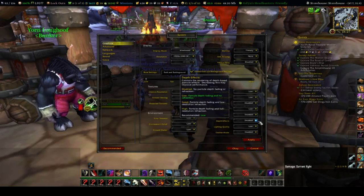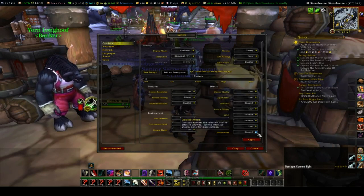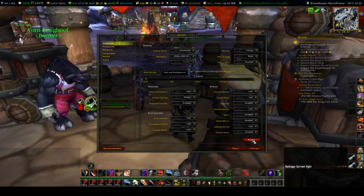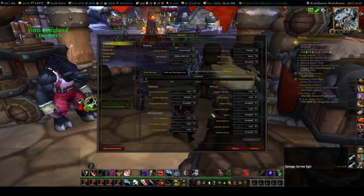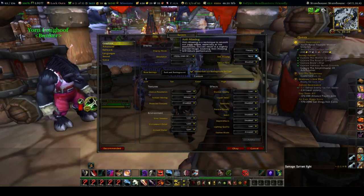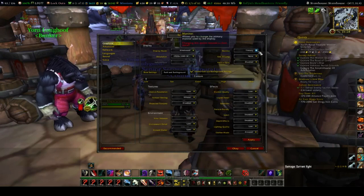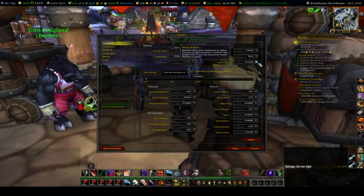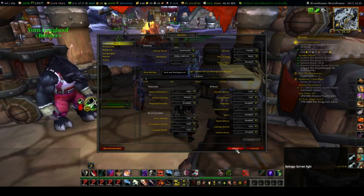Depth Effects — don't need it, disable it. Lighting Quality — don't need it, disable it. Outline Mode — that's up to you; I like to have it enabled, but you can have it disabled as well. Anti-aliasing: set it to none. Monitor — that's relevant if you have multiple monitors. Vertical Sync: disabled. Those settings right there will help with the increase.